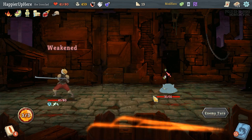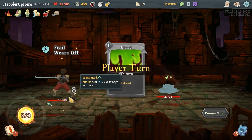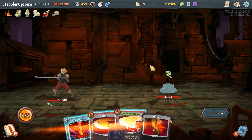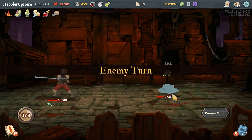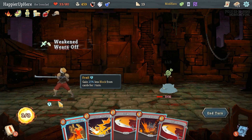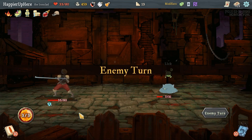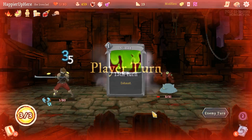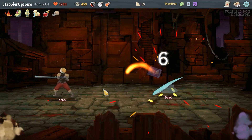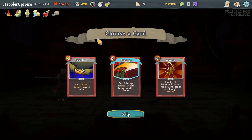Taking some hits — I'll aim to be exactly down to 1 HP. I'll be right back. Perfect — I'm down to 1 HP exactly. Healed back up to 10 HP.